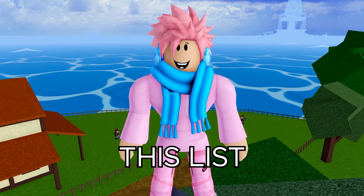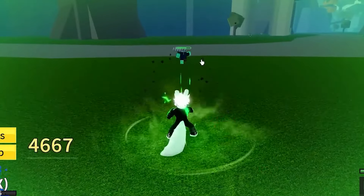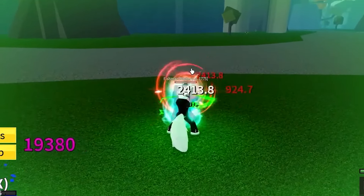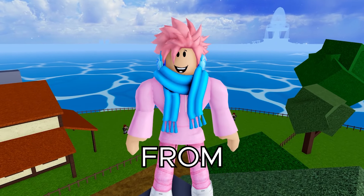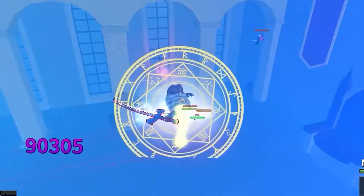The very first item on this list is the Dark Dagger. At least 90% of you watching have never laid your hands on this item because it's extremely rare. The NPC you get it from is the Rip Indra Raid Boss, not the Rip Indra NPC, because that would be way too easy. The Rip Indra Raid Boss is probably one of the strongest bosses in the whole game.